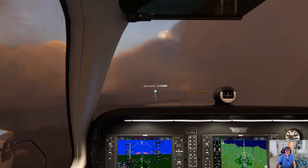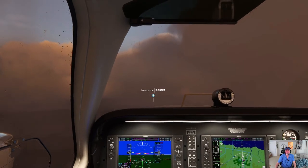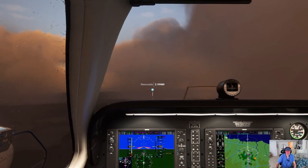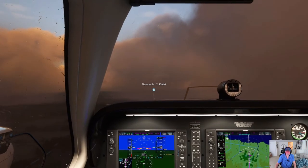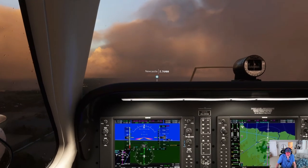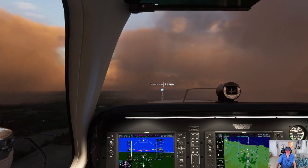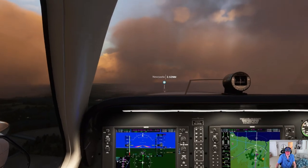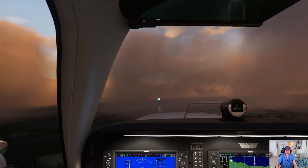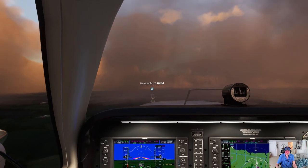Raining cats and dogs here. No windshield wipers. Passing about 1,000 feet. Airspeed's just about right — 87 knots, good speed. 500 feet, she says. It's all lit up for us. I'm going to shortly turn off the autopilot and go the rest of the way myself.